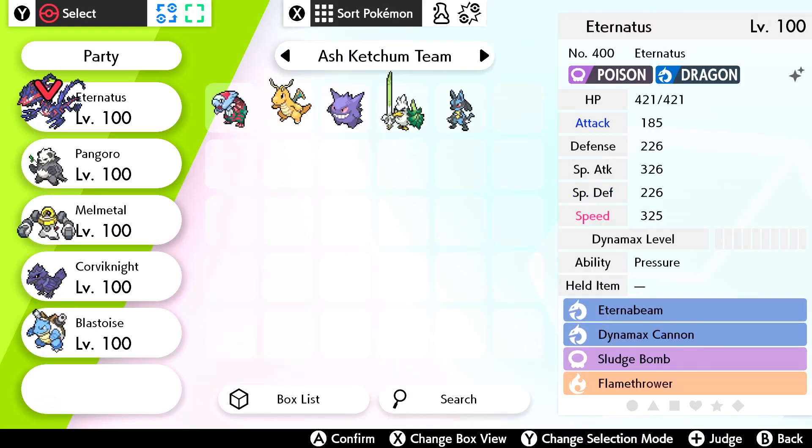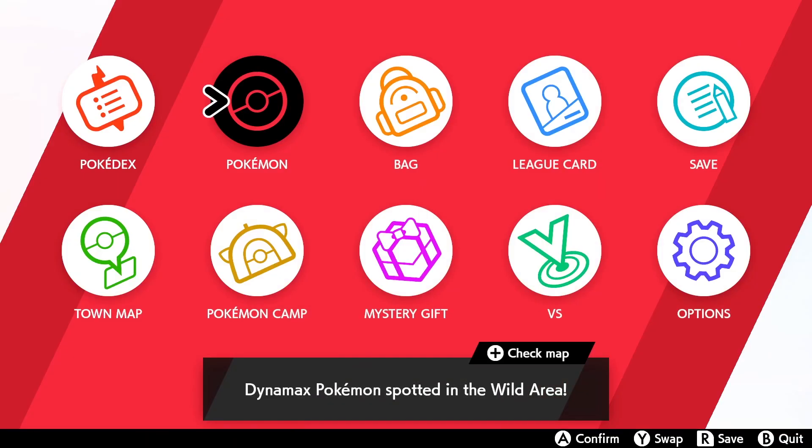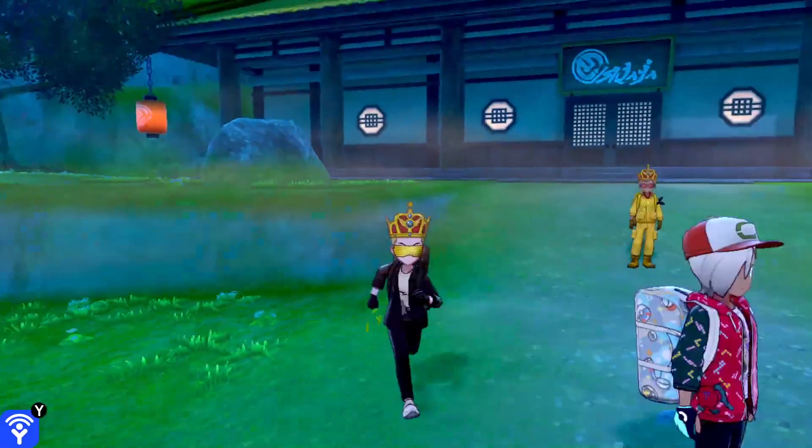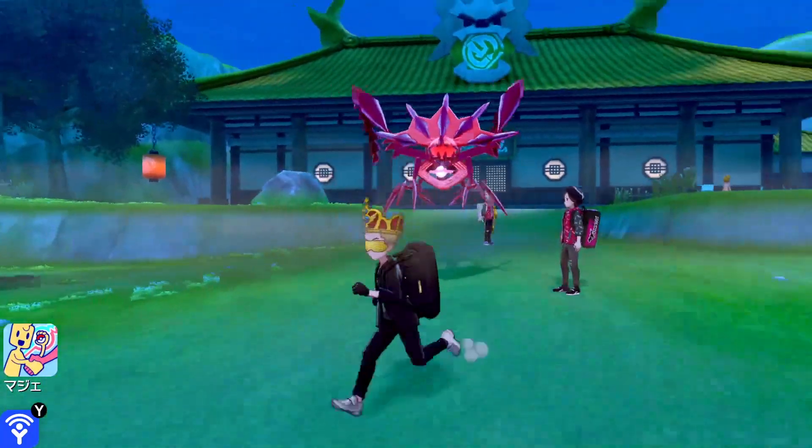Let's check if it's six IV — I think it is, but let's double check. Yeah, it is! Level 100, six IV shiny. It honestly looks like a hacked Pokémon to be honest — these and the other ones like Zacian and Zamazenta all look like hacked Pokémon. I guess it's free legends for everybody, which is pretty cool.